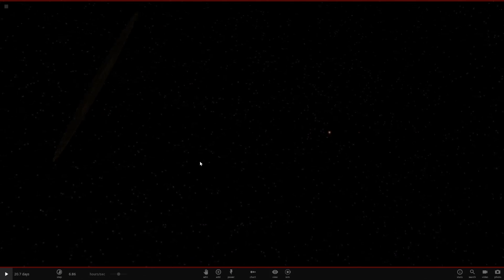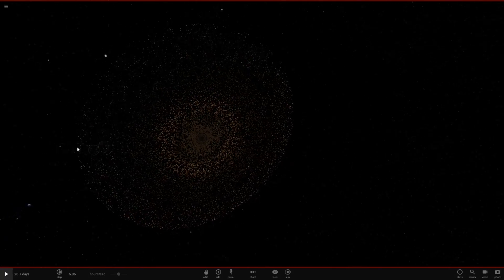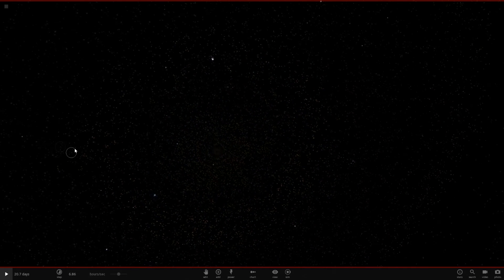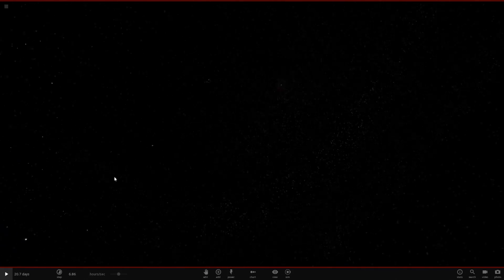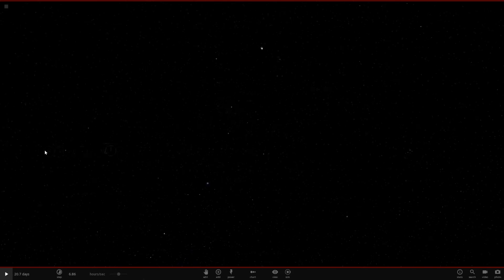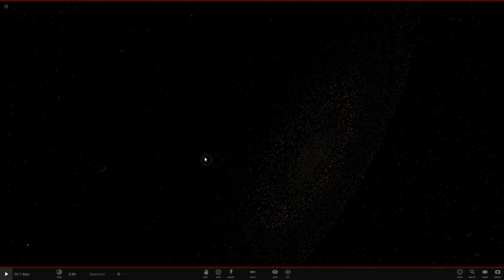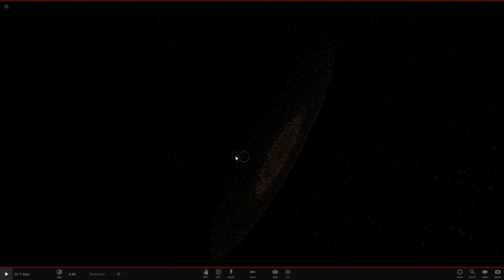The suggestion I have today is actually continuing off my suggestion yesterday. Basically, I collided Saturn at the speed of light into Jupiter, but this is more to do with the intro that I recorded, because I was actually working on the thumbnail for the video and I ended up just hitting play and seeing what happened, and the rings collided. In today's episode, I kind of want to collide the gigantic rings of J1407B with Saturn.